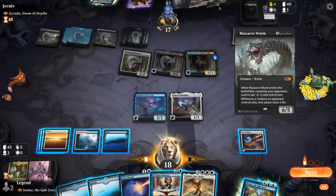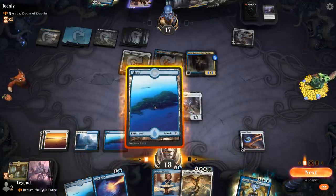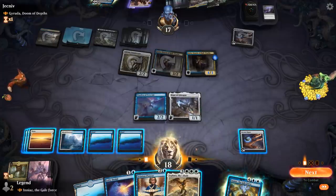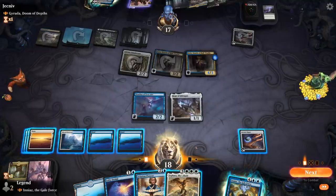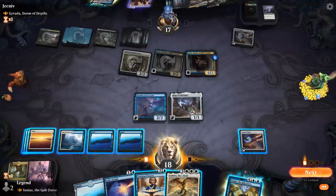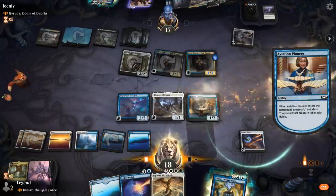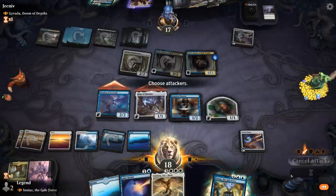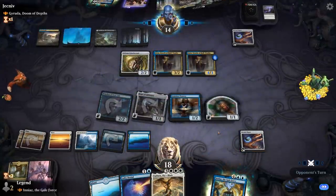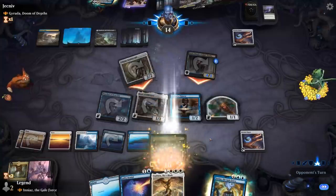Sephara could be a nice one too, but it doesn't help against Massacre Worm since that gets around indestructible. I could play it for six mana, but it doesn't leave up Lofty Denial. Could replay Ineas, but that also doesn't keep up Denial, so I think we just Pioneer. Attack. And then next turn we can potentially do both. Opponent is keenly aware that we're holding a counterspell.